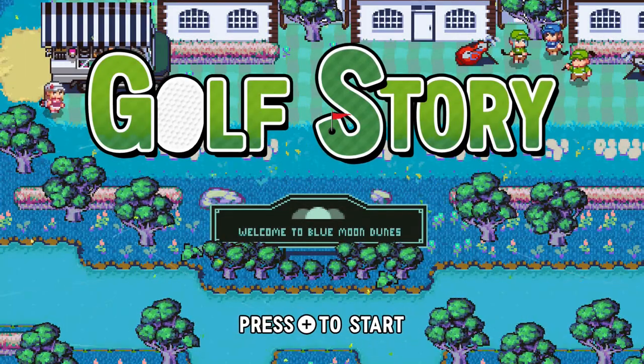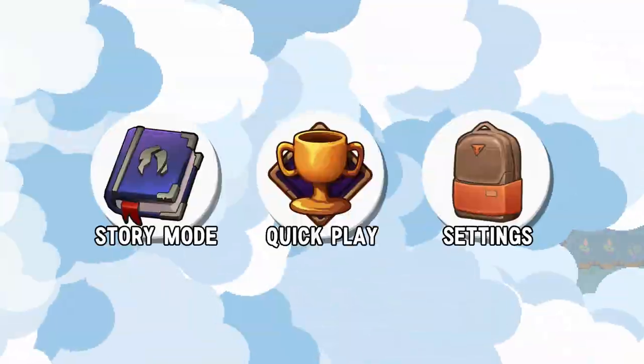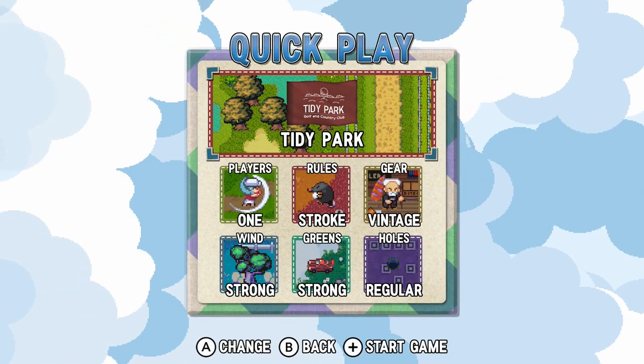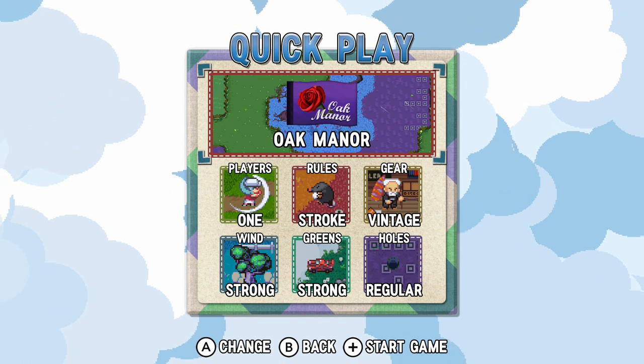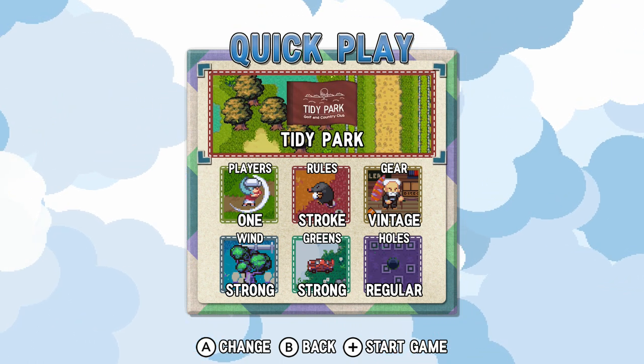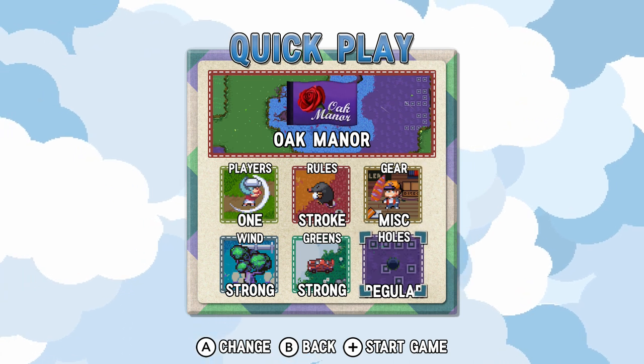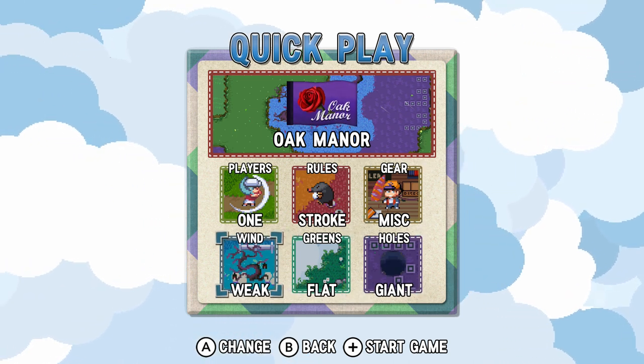Hello everyone and welcome back to the walkthrough. I keep calling this free play, but it's actually quick play. Anyway, Oak Manor, which should be before Tidy Park, I think. It is time to play with the easiest settings first. Let's begin!